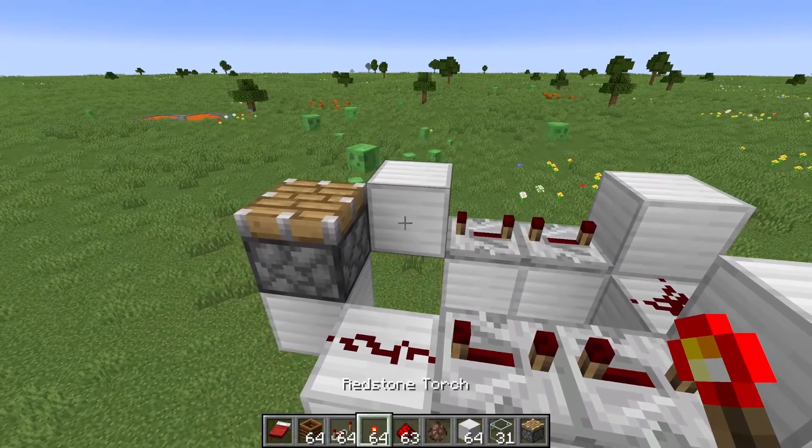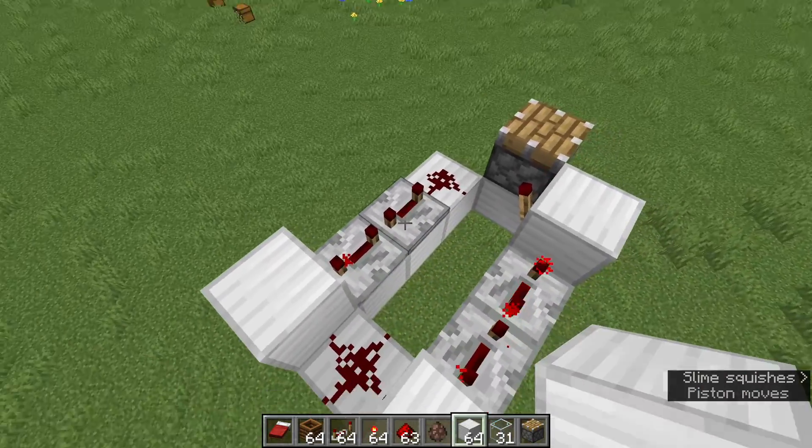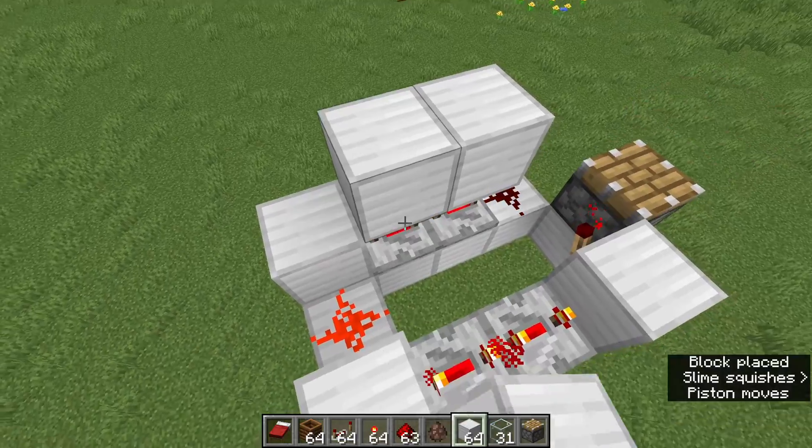Then you want to put on a redstone torch. Now you want to make a 2x3 platform just like this above the repeaters.